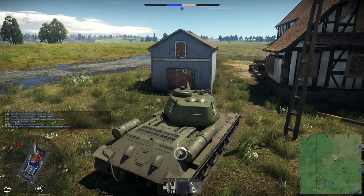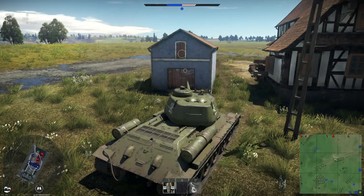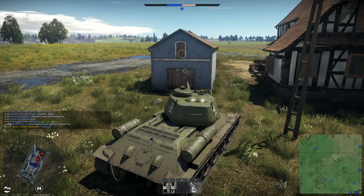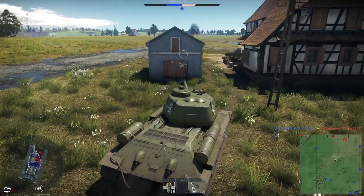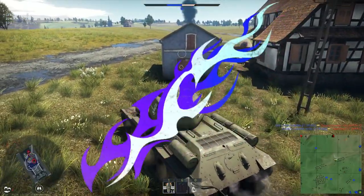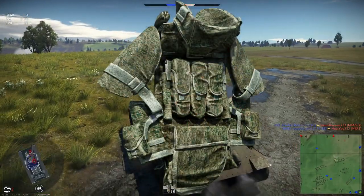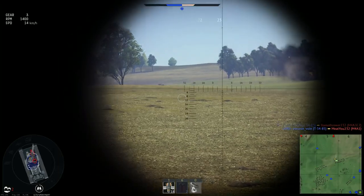I'm guessing the Weeb Chopper was a financial success and Gaijin is continuing to find ways to monetize weeaboos. As for the other items you can unlock, there are flame decals — though they didn't show what those look like. There are also ammunition 3D decorations, which they didn't explain either, but they sound pretty cool.